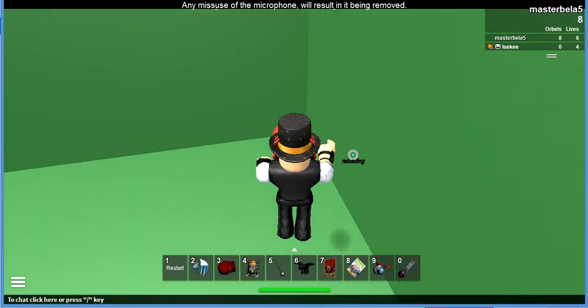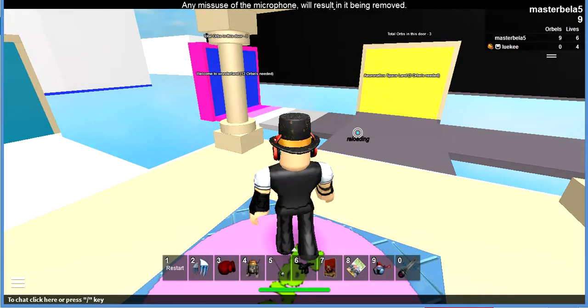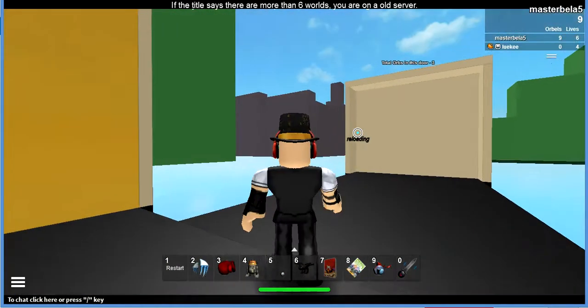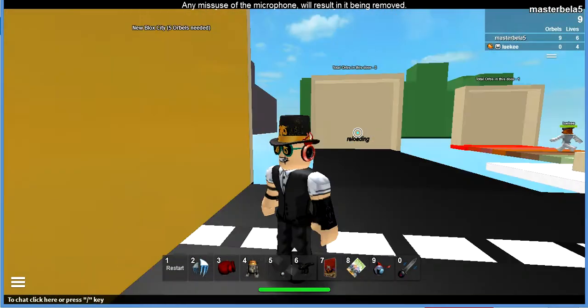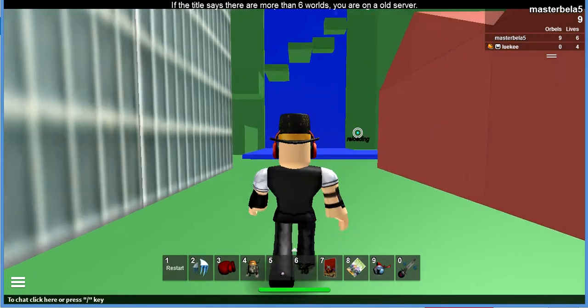And we found another orb! Apparently I lost my teammates. I would take shelter in this little cave inside of a cave. Oh, you got a waterfall cave! Let's do that!